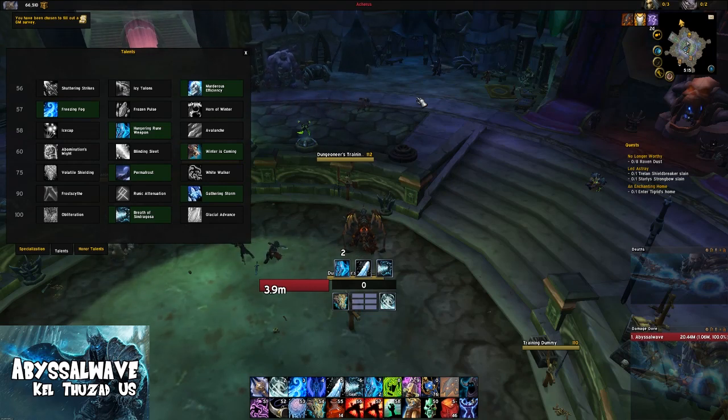Hey YouTube, what's going on, Abyssal Wave here. Today I'm going to be bringing you guys a video talking about Frost DKs, more specifically Horn of Winter versus Freezing Fog in the 57 tier, the second tier down.